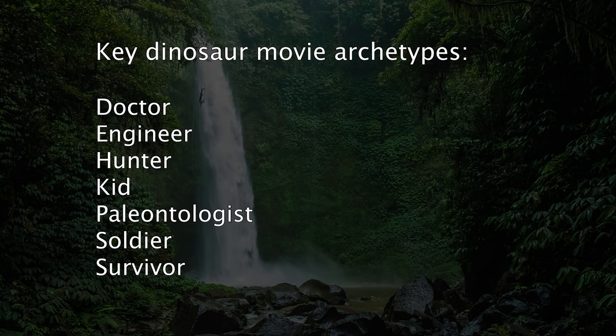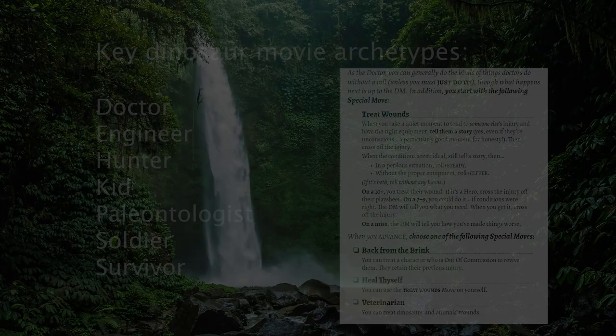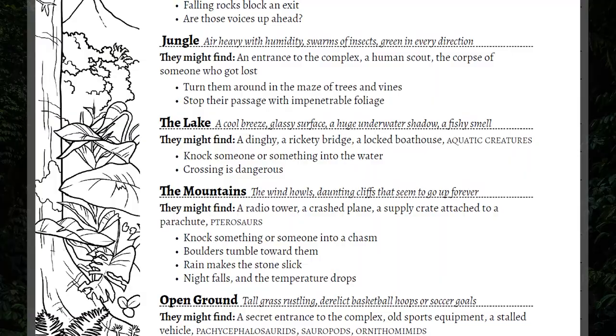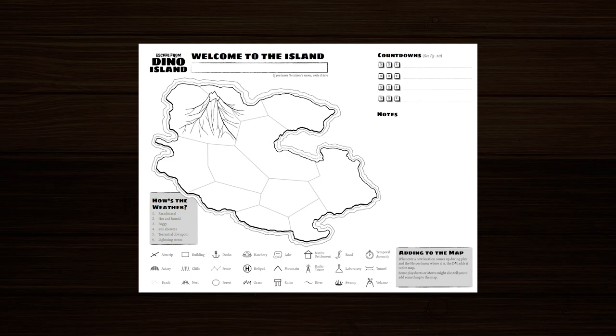Cutting down on analysis paralysis is again perfect for a one-shot. The DM — or Dino Master — tools are really good too: tables, locations, dinos, and a defined three-act structure. But I really want to talk about the play sheets. It's ridiculous how good the play sheets are.